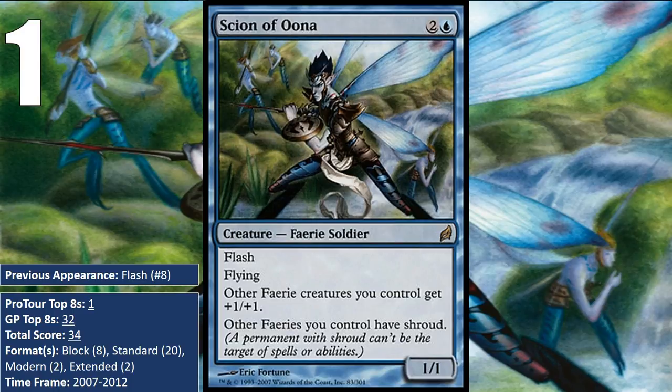Luckily for the Scion, Faeries was a Tier 1 deck across multiple formats. This was because it was an aggro deck with lots of instant-speed creatures like the Scion, and this allowed it to interact more than your normal aggro deck is allowed to, and this is what made Faeries so good in so many different formats. Faeries were good in block, Standard, Extended, and Modern, and Scion of Oona went along for the ride in all of those formats.